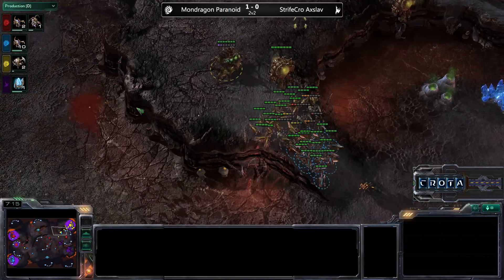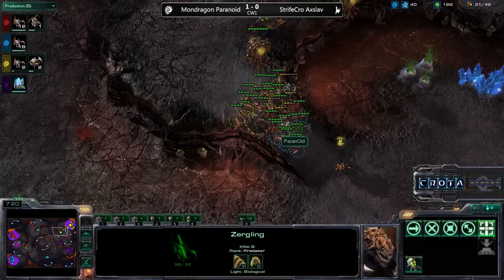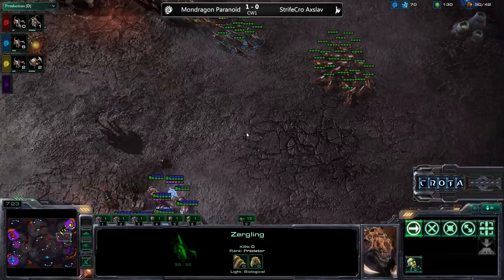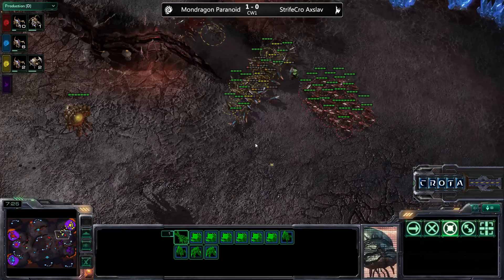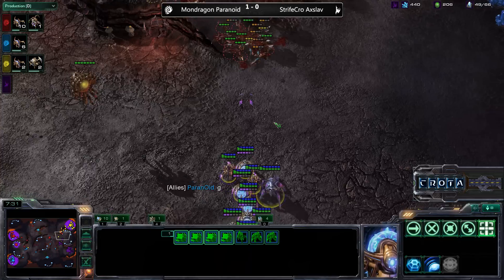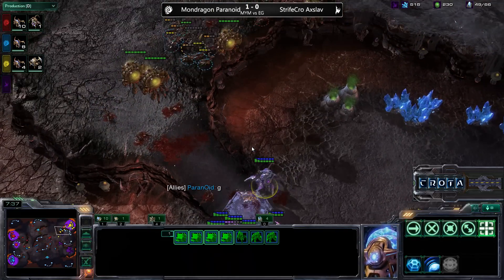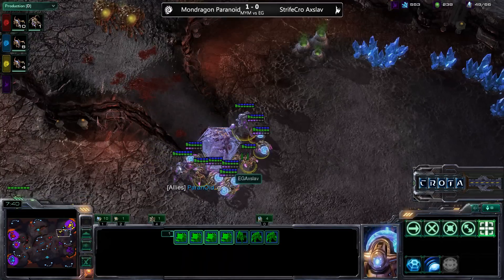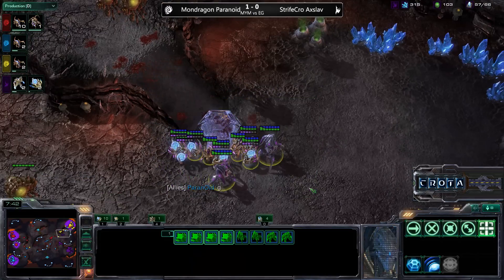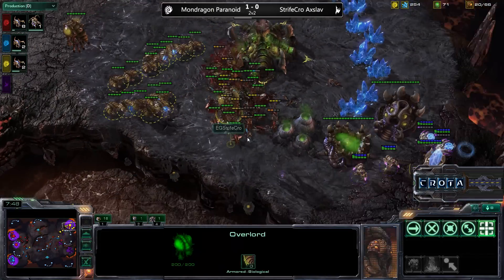The Zerglings are now able to come back in as well. Mondragon is losing one of those Overlords. Both sides are trying to fight back, and Paranoid is doing a good job getting some damage in. Stalkers are now on the low ground — they need to engage. The Stalkers are now making their way in, and he Force Fields his own army and is unable to get up to that high ground. That is a complete misplay — Axelab most likely wanted to Force Field to prevent the Zerglings from coming in, but that was completely mistimed.